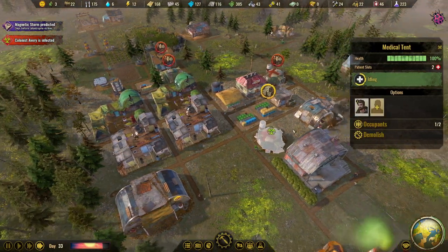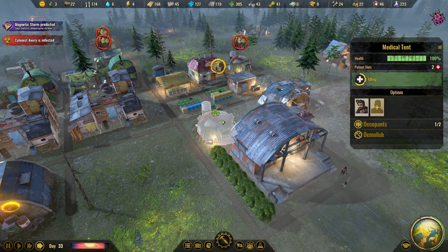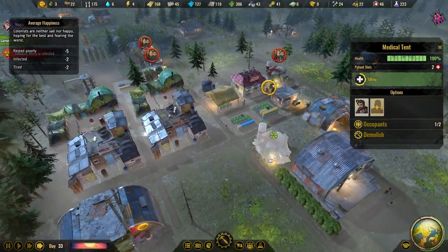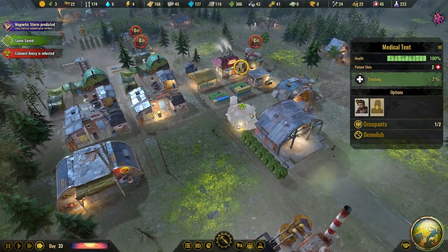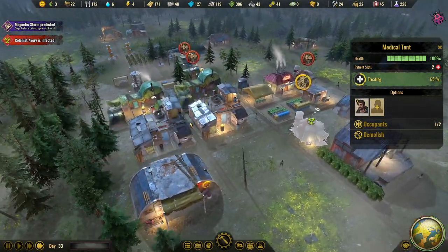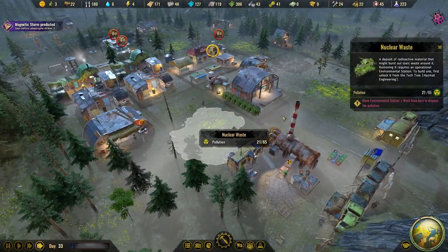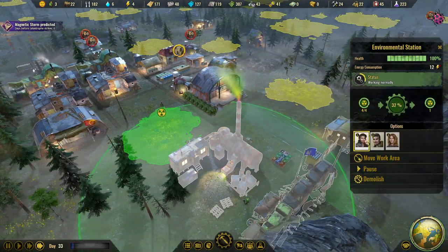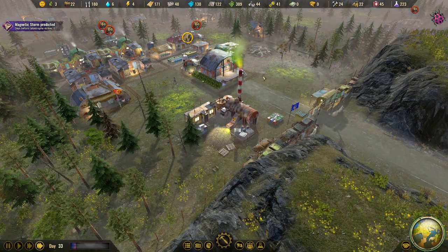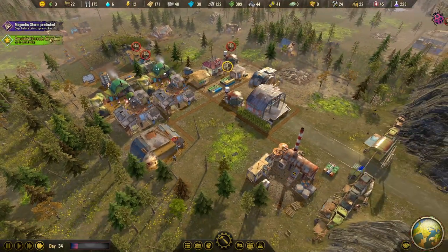Avery should be getting treated now - the doctor was resting but she's in the medical facility. Now she's being treated. The colony looks good overall, getting better and cleaner. I could probably move the work area so it affects both nuclear waste puddles. The magnetic storm hits us today.